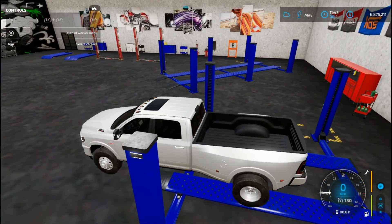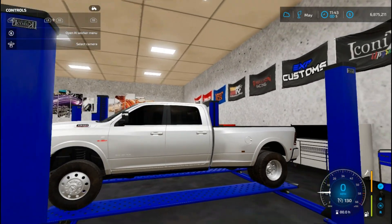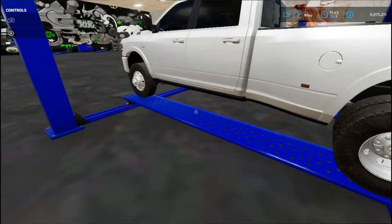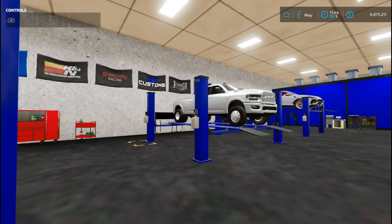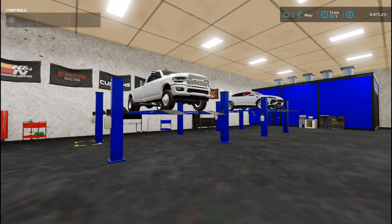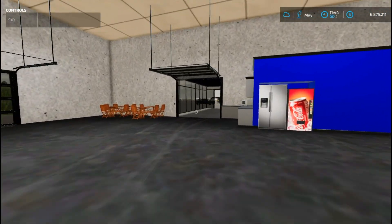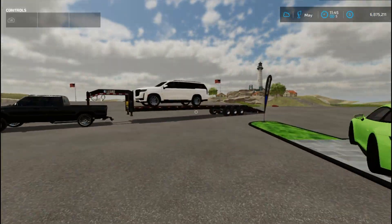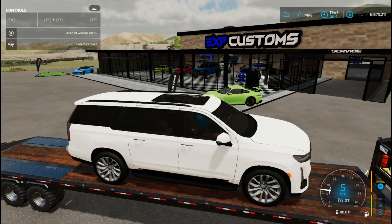We can also do custom 18-wheeler trailers, which we're definitely going to start doing. Let's get this one on the ramp. Then we'll come back and get the Cadillac — the Cadillac is definitely going to get worked on, but I'll just leave it in the service area for now.